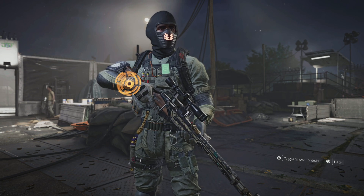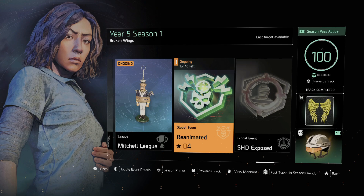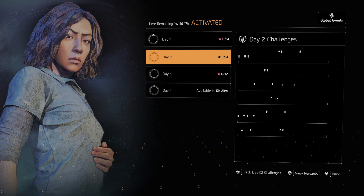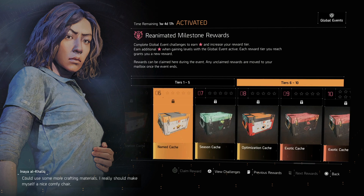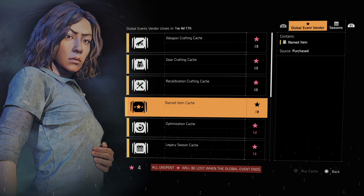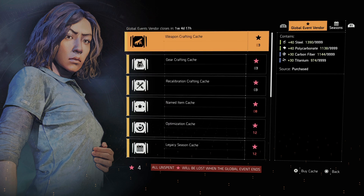Are you looking for a build that can get you through the global event very fast and efficiently? This build is going to do that. Not only that, it's going to allow you to gain a lot of stars without even having to really complete most of these daily challenges. You can work on the daily challenges if you want, but if you just want to farm the open world, get stars, complete this rewards track, and use those stars to unlock other caches from the global event vendor, this is going to be the build for you.